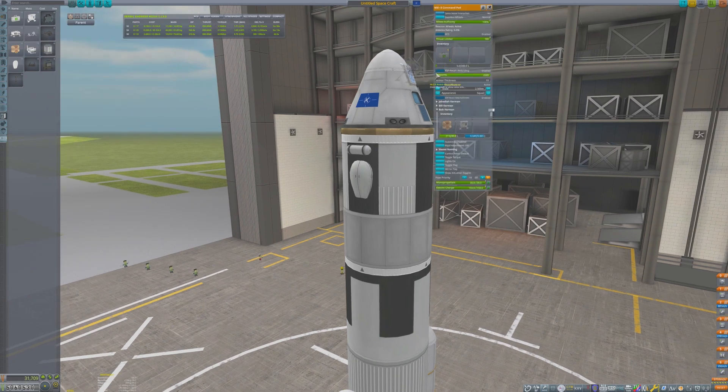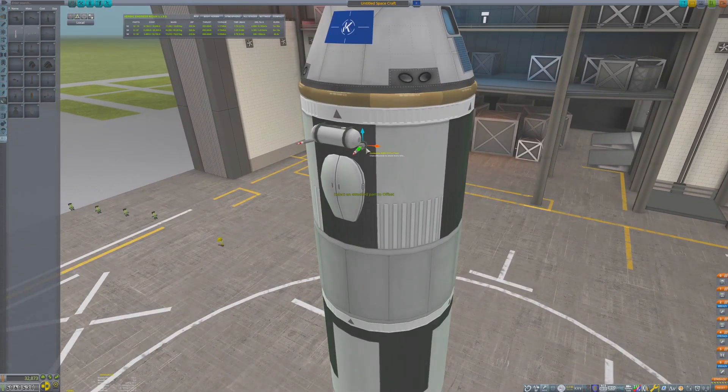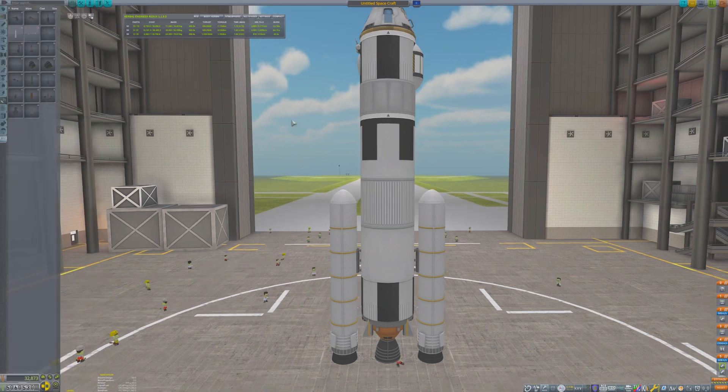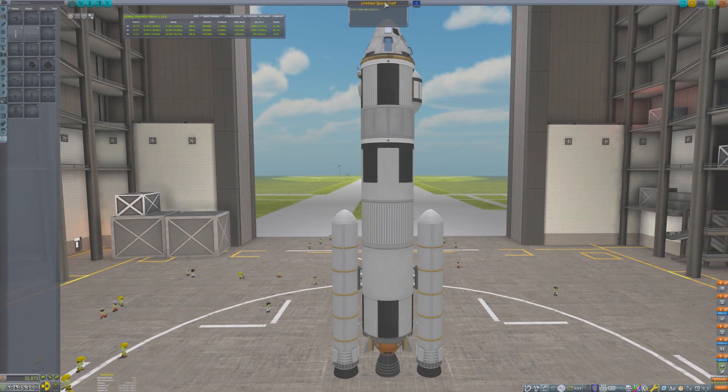The instruments being added right now are from the Breaking Ground DLC. Is Minmus really just a big scoop of mint ice cream, or is it made out of something else? Inquiring minds want to know. The veteran crew is comprised of Valentina, Bill, and Bob Kerman. The Kerbal Engineer readout indicates that Mint 1 is ready to go.